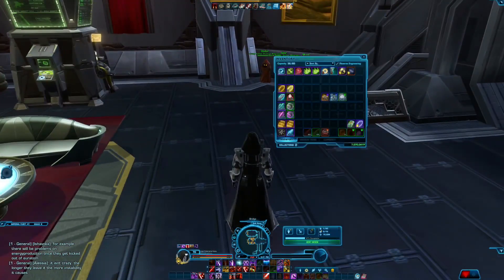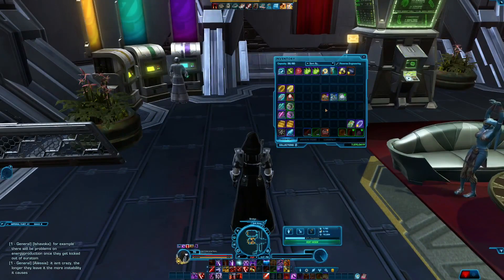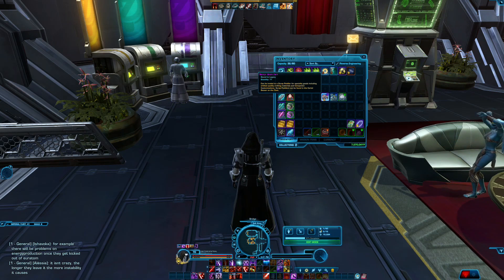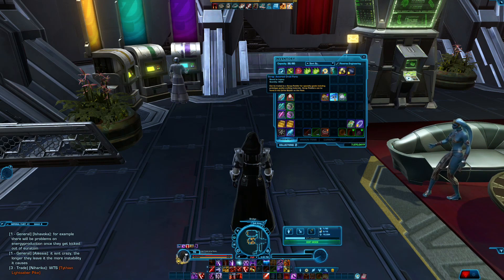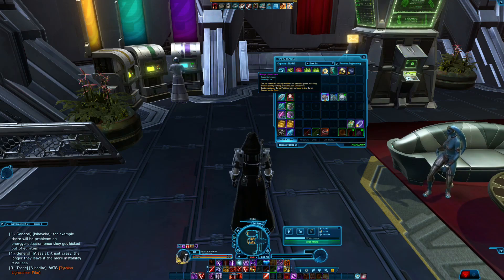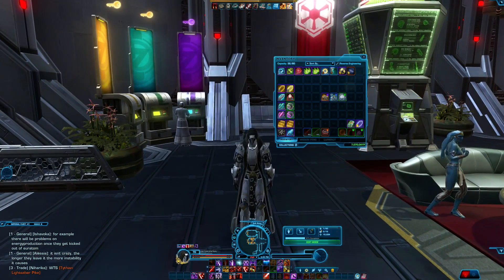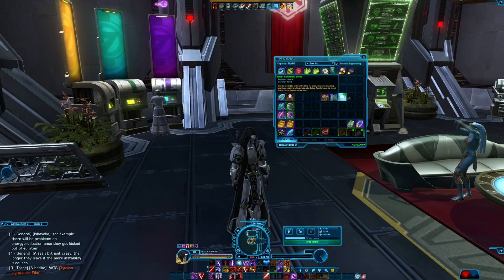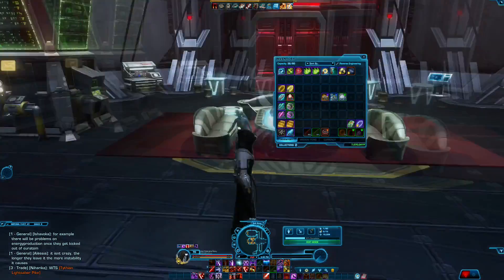What I am going to do is use my Jawa junk to purchase as many companion gifts as possible. I don't have a lot of the purple Jawa junk because I used it recently to buy superior resource matrices for crafting. I only have 71 of those, but I have nearly 5,000 assorted droid parts and over 4,000 scavenged scrap. I'd probably have double all of this if I hadn't used the majority during the dark versus light event.